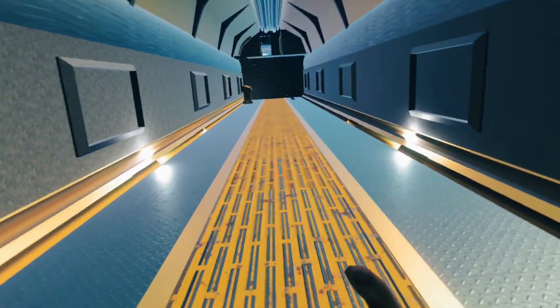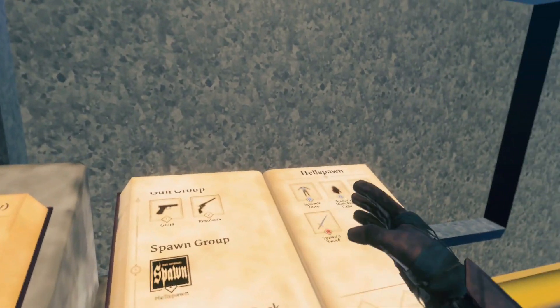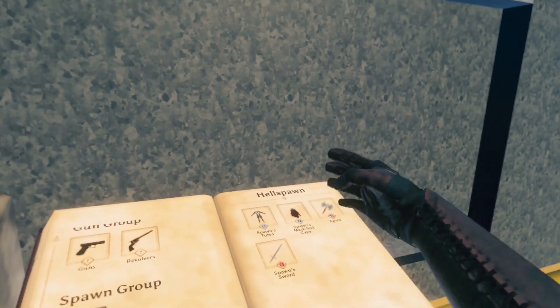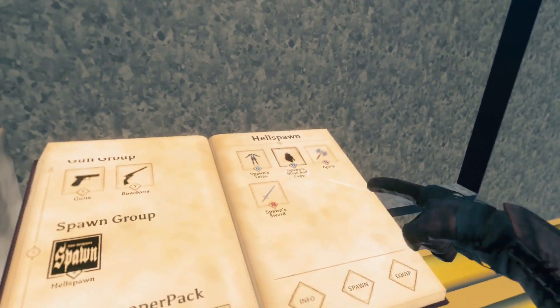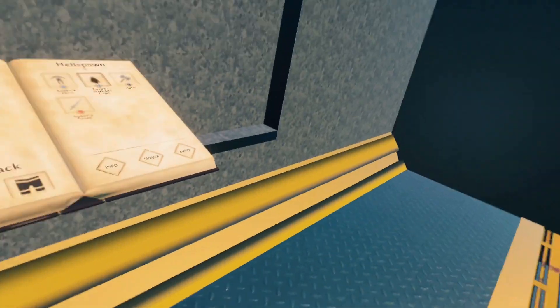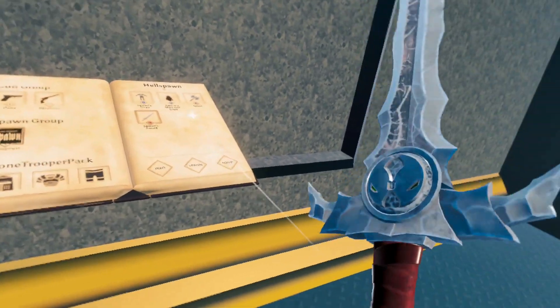Alright, let's go on to the next mod. Subscribe and enjoy my Discord or else! Next up we've got the Spawn Pack. This comes with an armor set and two weapons. If we just equip this armor — I'm Spawn. You've got two weapons: Agony and Spawn's Sword.